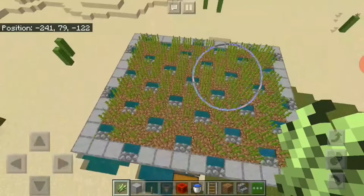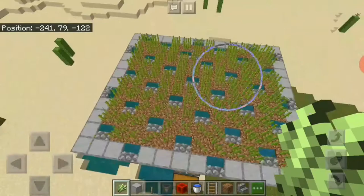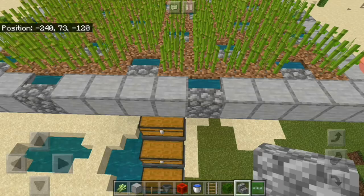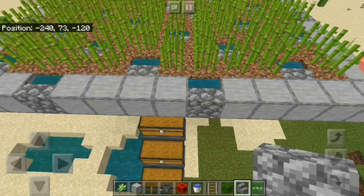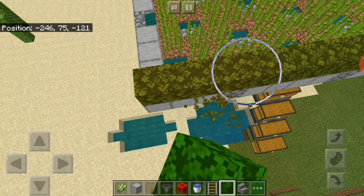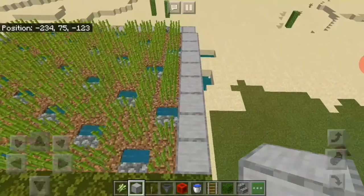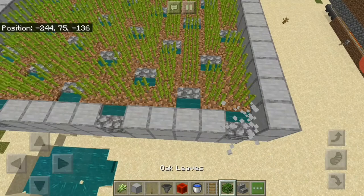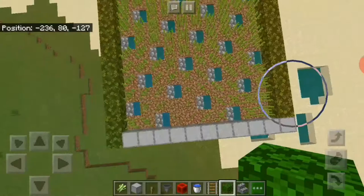Now I've finished the entire field. You might ask how do we harvest it — for that we need a flying machine. The flying machine needs some non-movable blocks like leaves, obsidian, or glazed terracotta for the bottom row. I'm using leaves because they are the cheapest. For the sides you can place any full blocks — just make sure no items can escape. You could also use glass to see inside.